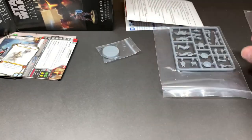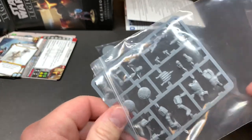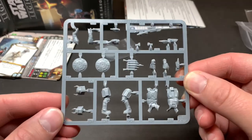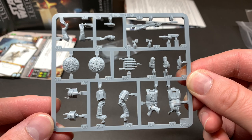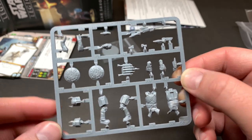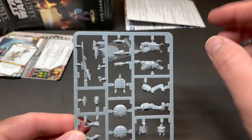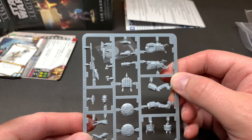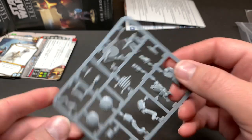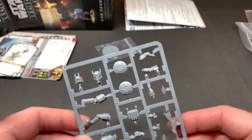We got a base and we have our sprue here for Gar Saxon — very nice and detailed. A couple of shields, his jetpack, there's his long rifle option or a single pistol with his shield. You have the option of his face or his helmet over here. Very cool.